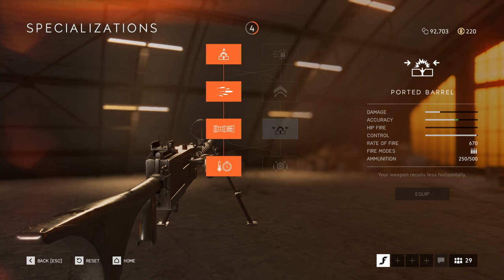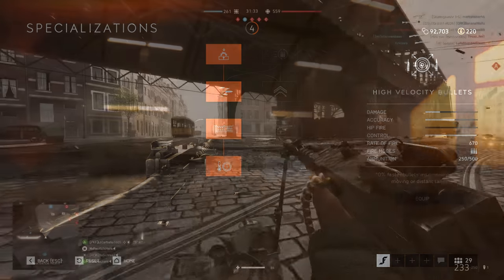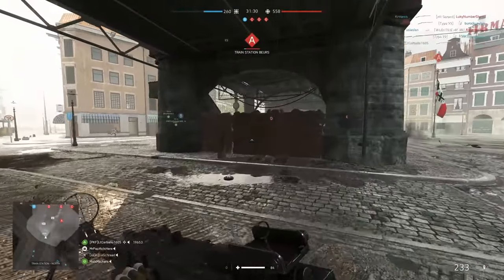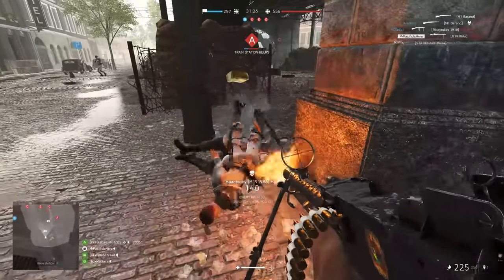Next up is the light bolt, which increases the rate of fire to 670 — definitely makes the gun a bit more deadly, so I think it's a good spec to take. And then to finish, we have the flashless propellant, which reduces muzzle flash, and then the chrome lining, which improves the gun's overheating. That can definitely be an issue when you're trying to fire off all 250 rounds.